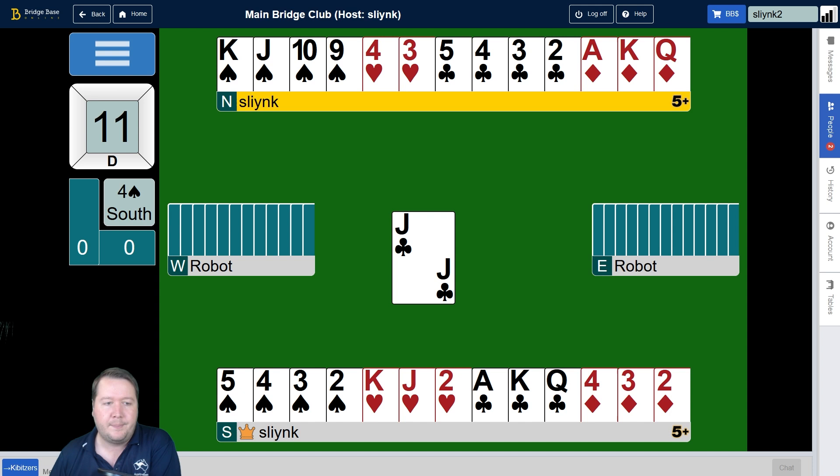If we lead low towards the jack of spades and that wins, we can come back to the South hand and do it again. As long as West has the queen, we can prevent that winning and reduce our losers from two to one. In hearts we've also got a king-jack. We have two losers in hearts, but if we lead towards the king and East has the ace, the king wins and we only need one trick from hearts.